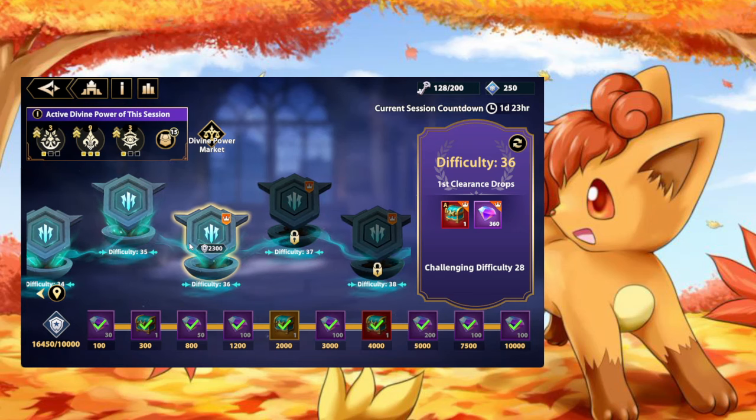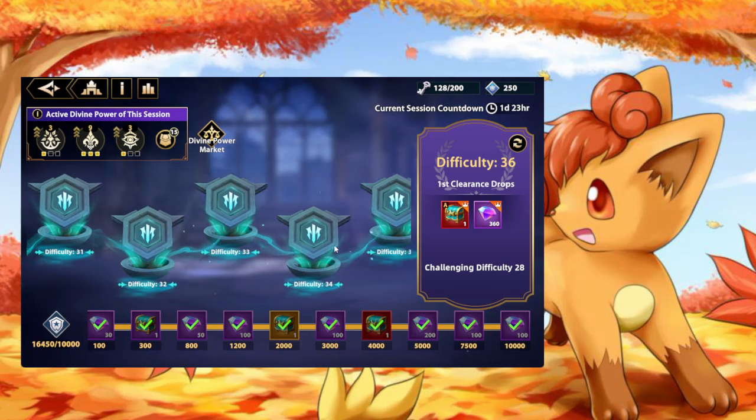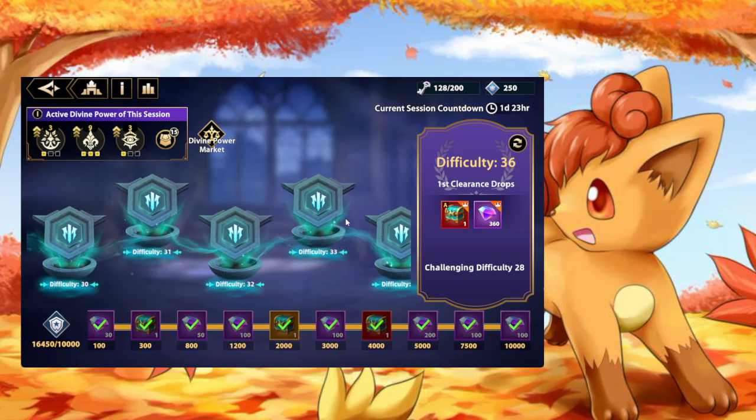It's going to be important to play this content — don't slack. Use your 100 keys. If you're feeling lazy and don't want to manually fight the boss on floors 31 through 34, just farm floor 30 because you can auto-battle or multi-battle it. Just utilize those keys, acquire divine power shards, and purchase your buffs in the market. This is how you move forward — use all your keys, buy all the powers you can, and every week you will get stronger and stronger.